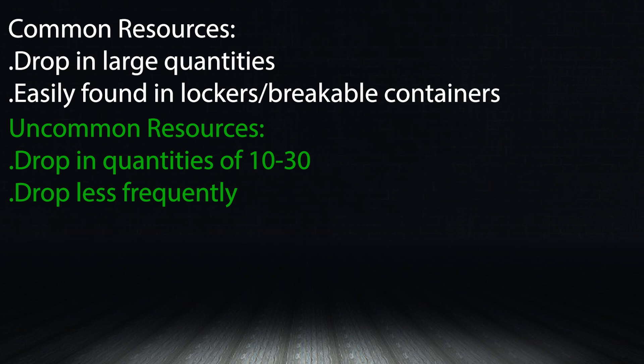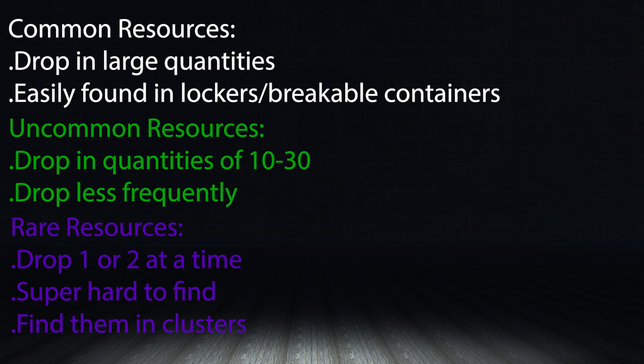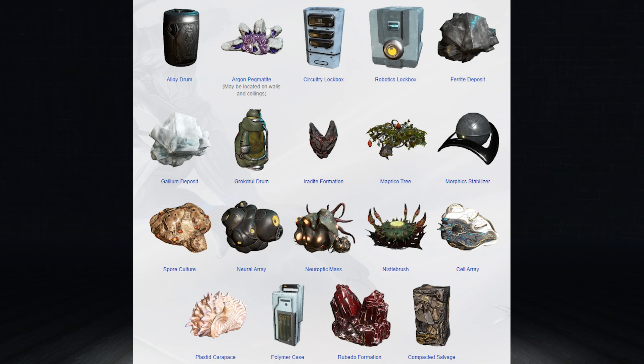Uncommon resources drop slightly less frequently and in smaller quantities. You won't get these as often from containers, but they drop in quantities of anywhere between 10 and 30 depending on the resource. Rare resources drop one or two at a time and are usually the main purpose for visiting a particular planet. Defeating bosses gives a heightened chance of getting these. All resources can also be obtained from breakable nodes throughout a mission — for example, argon crystal clumps can drop anywhere between three and four from nodes.